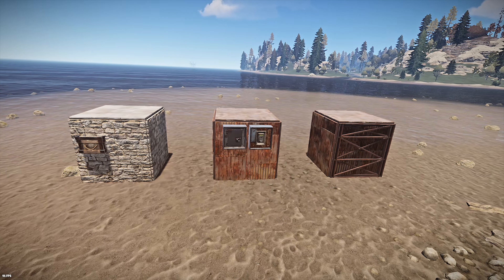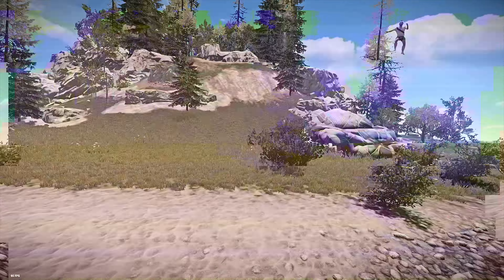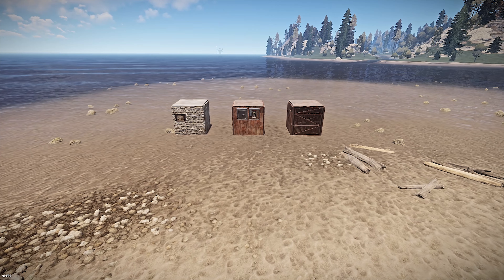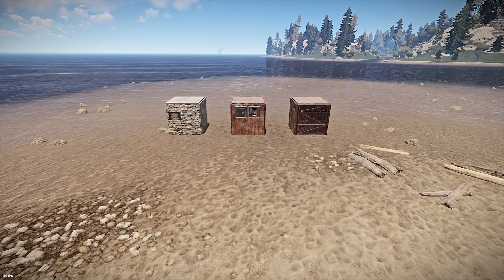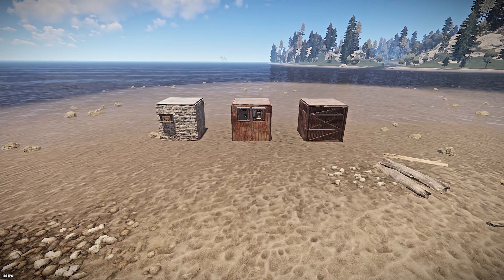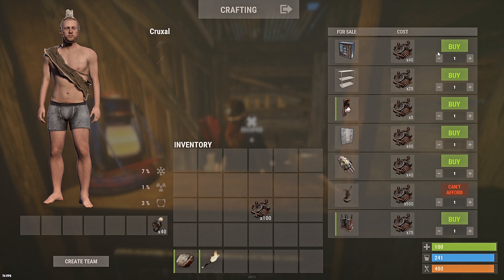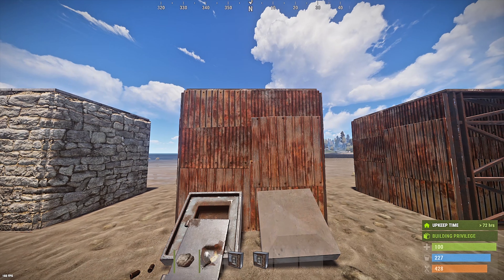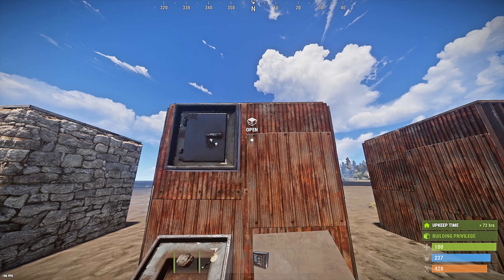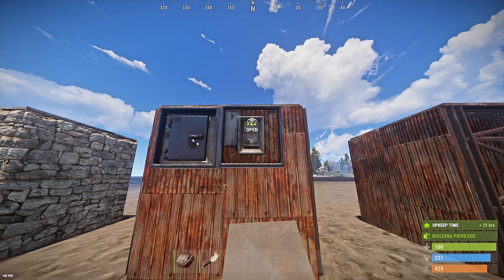In this video I'm going to show you some quick, effective ways to build vaults and how to hide them. Vaults are one of the most secure ways to hide some of your precious belongings. The most common vaults use drop boxes. You can easily get drop boxes from outposts for 40 scrap. If they get destroyed they can be easily replaced.